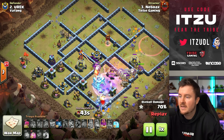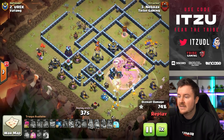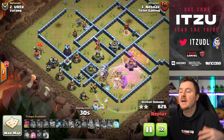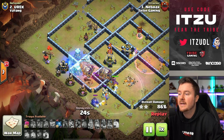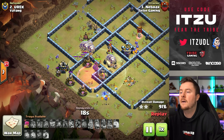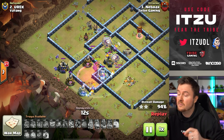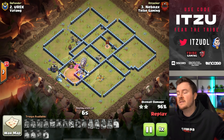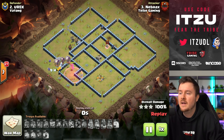The rage goes off, the warden ability activates, a nice split of loons, the ice hound explodes, and he gets into the back end. He has one haste and one freeze left — this is a crushing three-star! Tribe gets the perfect war against The Tank and advances to the next round of the Clash Champs playoffs. Really nice job to Nebrux.